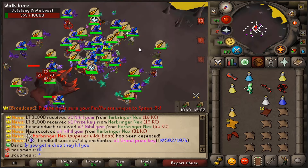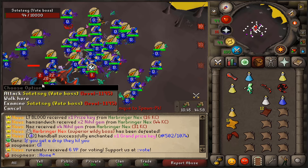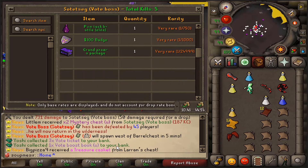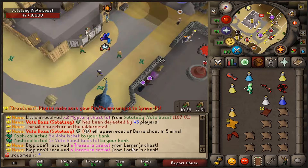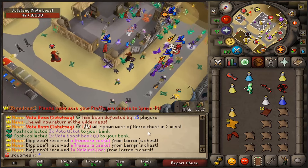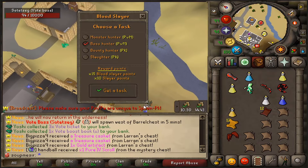Let's go. Let's see what we pull right here, and then we'll go get another Blood Slayer task as well. We got a grand promo package, $100 bonds. We got three vote tickets and a vote boost book. Alright, we also have another vote balls coming west of Barrel Chest in five minutes.